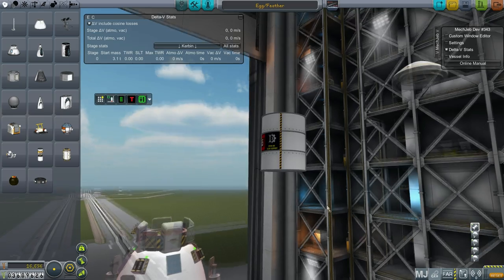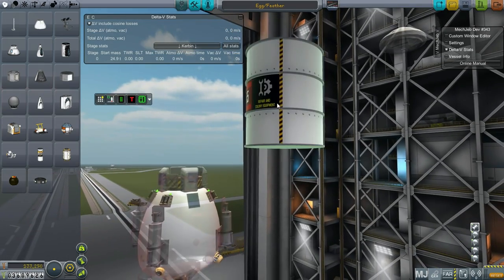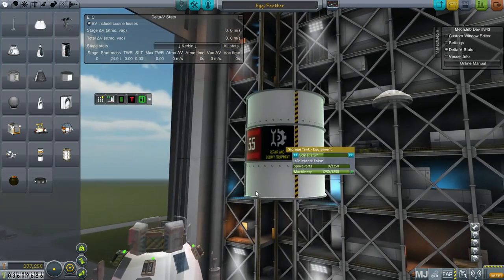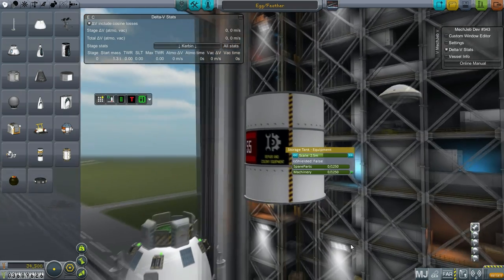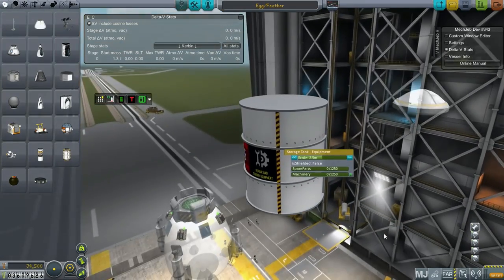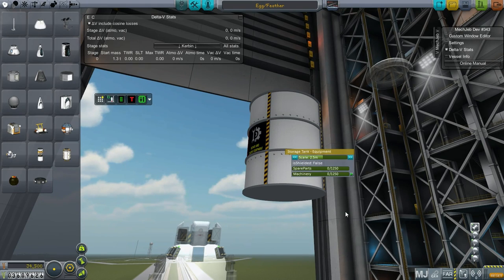If I take the machinery out, the empty can is 4,000 - which is pretty expensive for an empty can. The full can is 16,000. Now let me scale it up. So this is a scaled up one, all the way at 2.5 meters. It is now 25 tons. This was 3 tons before. Now it's 25 tons and we've got 1,250 machinery. But the cost is 133,000 funds just for this. And then we have to figure out how to launch it. The cost of the machinery itself is almost 100,000 funds, but the empty can is 34,500 funds just for the empty can. So yeah, that means we probably want the can back - that's a very expensive can.